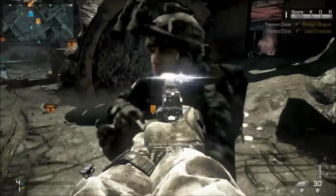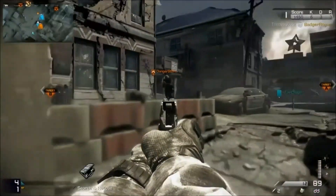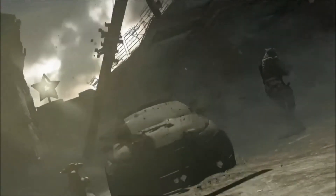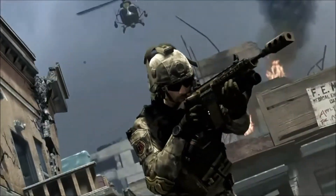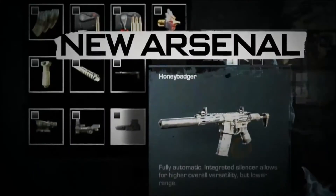Here we got the Honey Badger, which is probably the first unlocked assault rifle that you will find in Call of Duty Ghosts, and this is a silenced P66 — I'm pretty sure — that he's running around with. Either that or another pistol.